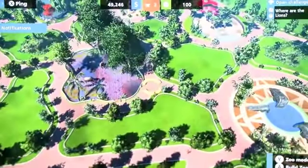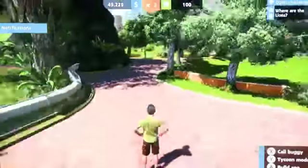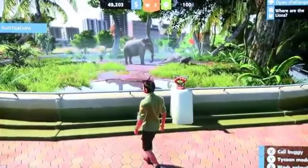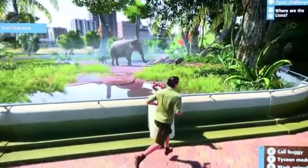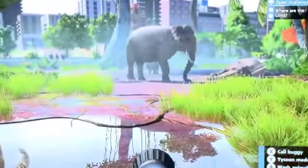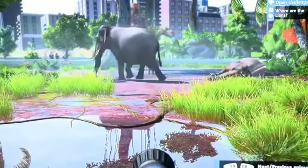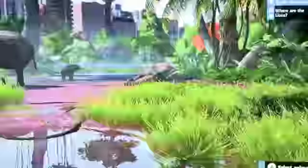The most important things are the animals. So if we go into the zoo, you can see here we see some elephants. An example here is if we want to go and wash them, clean them, we'll go up to this washing point. We can look between the different animals, skip between them.